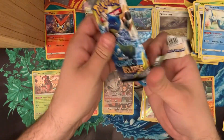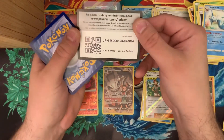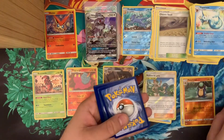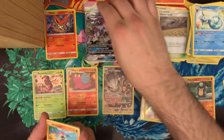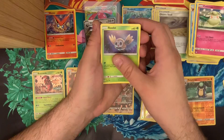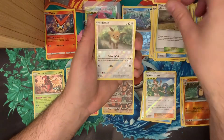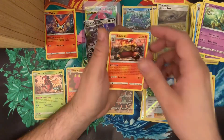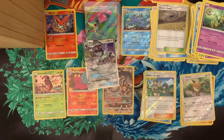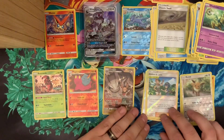I won't shamelessly plug my eBay store — it's in the description of every video — but I do sell a lot of my singles, anything I don't already have or don't necessarily need, so you might see some pulls from this opening up on the page. Cottonee, Rowlet, Phantump, another Tag Call, Delmar's Chaotic Swell, a reverse holo common Eevee, and a regular rare Emboar again. I think we got our one ultra rare hit from each.